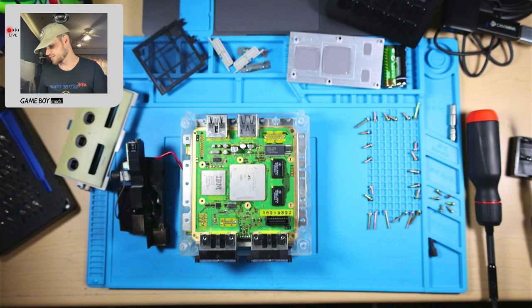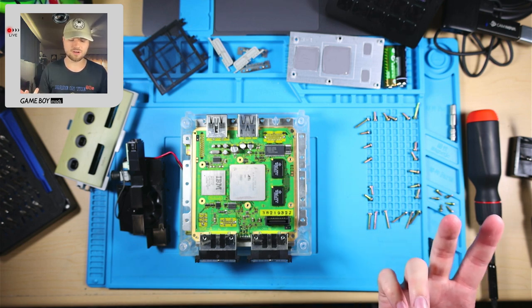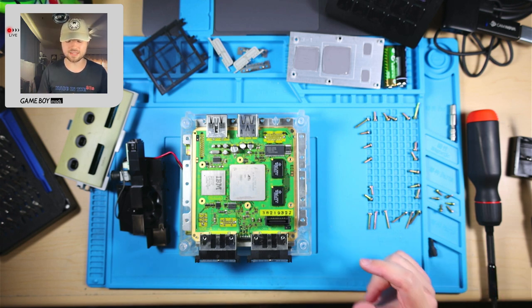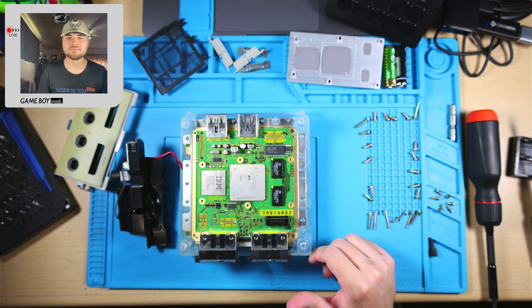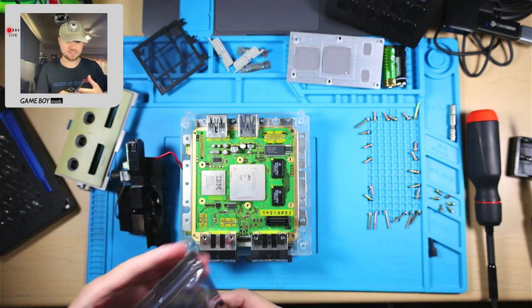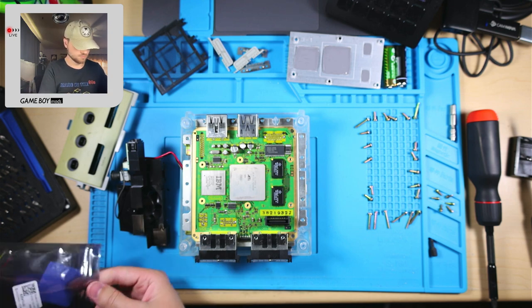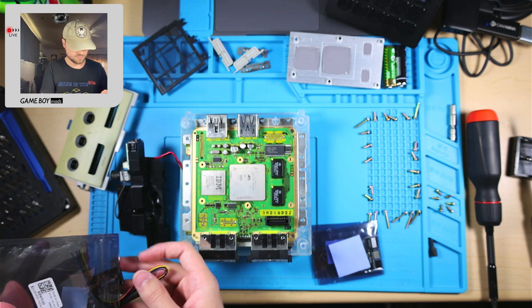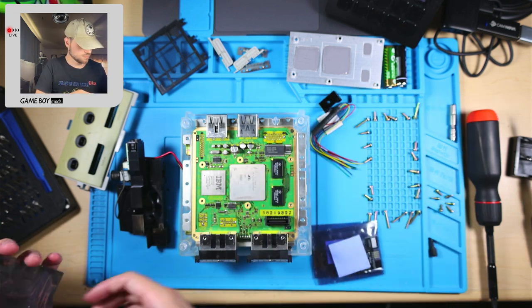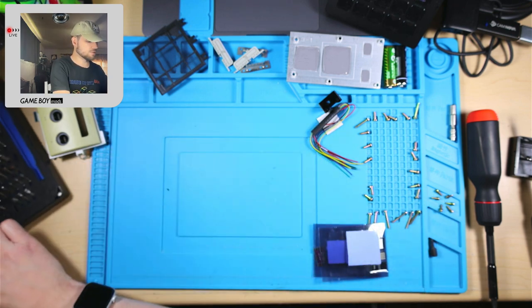If you want a solid upscaler, RetroTINK has the 2X, but it's really just a line doubler. I think it's worth it to just get the 5X Pro, but I'd also wait to see what the 4K RetroTINK's price is. I'm hoping one of those gets sent to me, but probably not going to happen. We're going to do some soldering now.